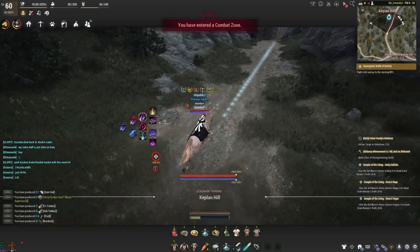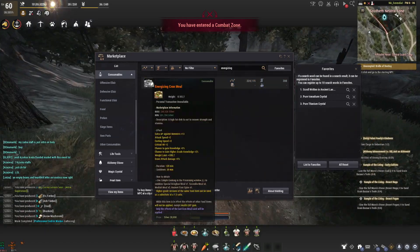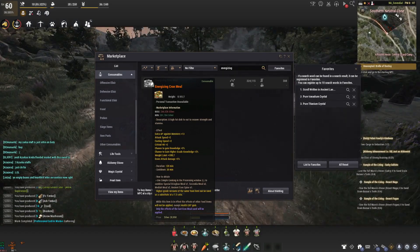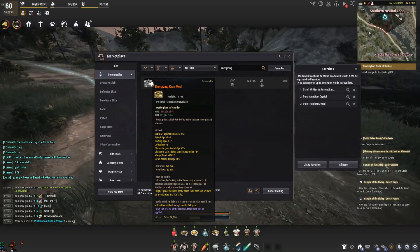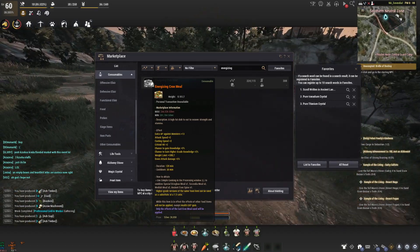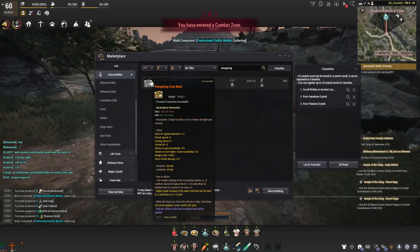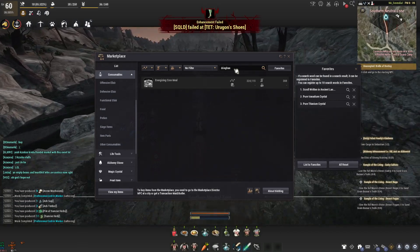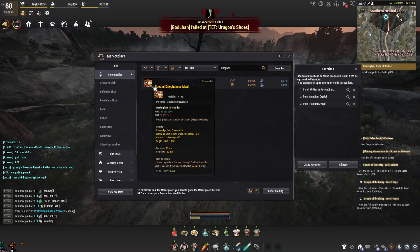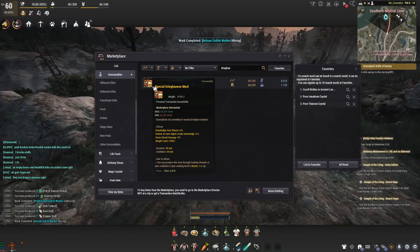This is just assuming, because if we take a look at the market here — the prices on the spreadsheet are not at max. Whenever they release a new type of recipe, the price doesn't increase to max level for a couple of weeks until the marketplace stabilizes and sees the supply and demand of the new recipe. Energizing crown meals are not at the max; they're probably going to settle at the max of the normal crown meals. The special dragonese meal I think is going to stay at about 60,000, it might push near 70,000, and could potentially push to about 90,000 like the margory meals — but I'm not really counting on that, because once people start finding those gathering spots people are most likely going to be making them.